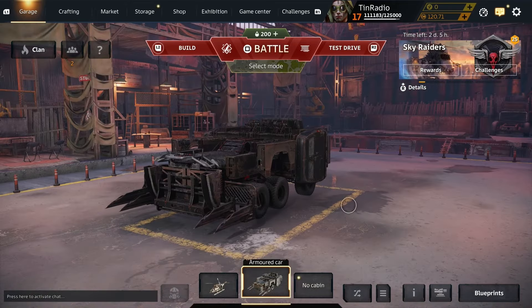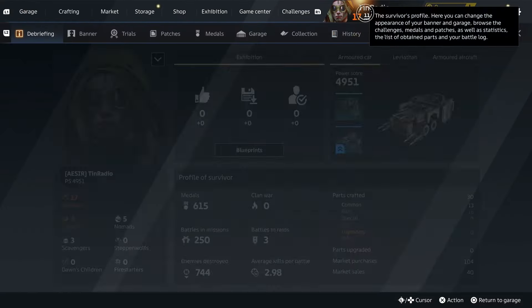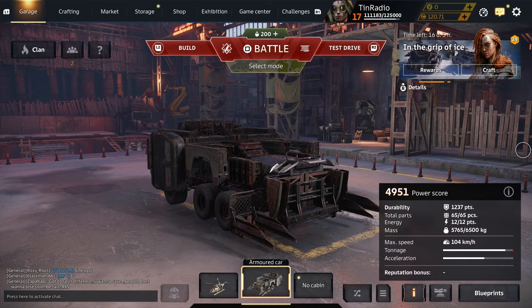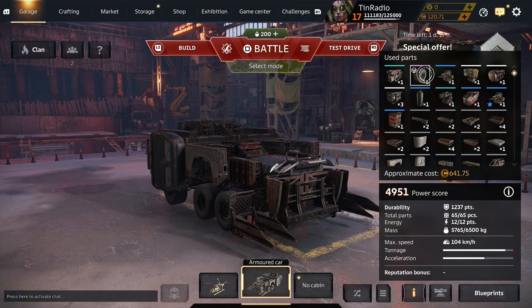What is going on, fellow Wastelanders? Shock Radio here on my Tin Radio Starter account, and today I want to talk to you guys about what I think are probably the most underrated wheels for new players in the game. They are the Buggy Wheels Steering. This account is on day two — I've only played it for two days and I've already acquired six of these Buggy Wheels.